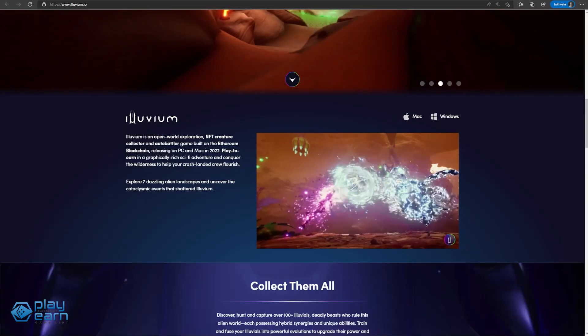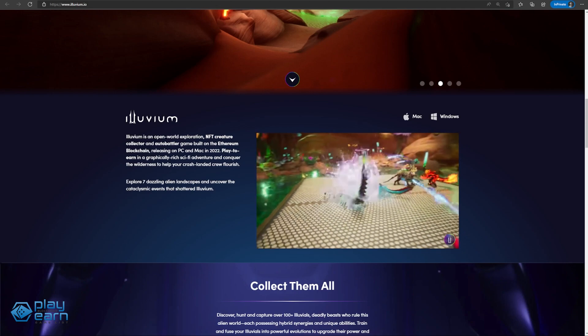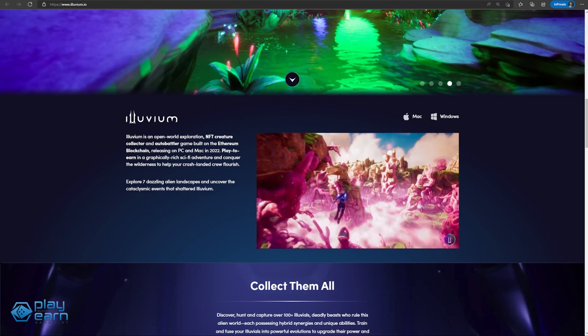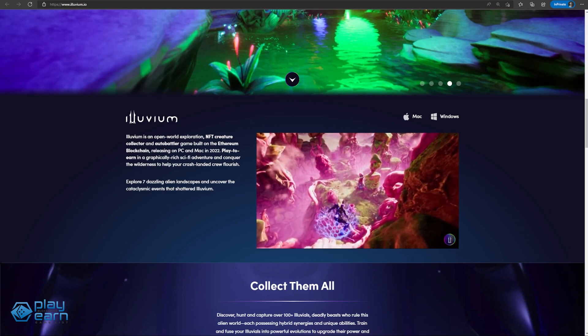By winning in tournaments or completing PvE quests, you can earn ILV, the game's token. You can also earn by capturing rare Illuvials and collecting resources to sell them on the Illuvidex, the game's marketplace.